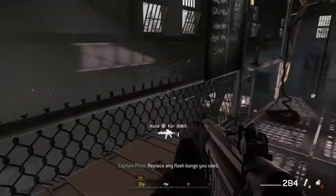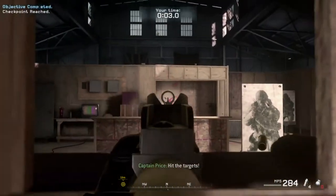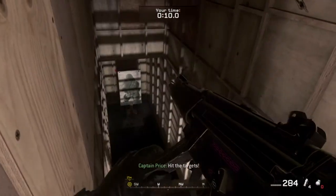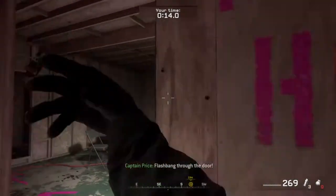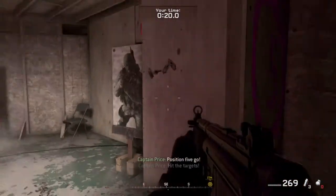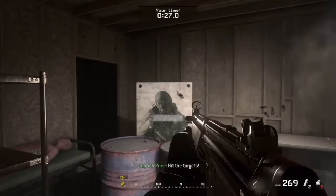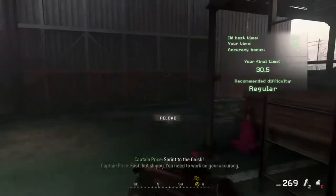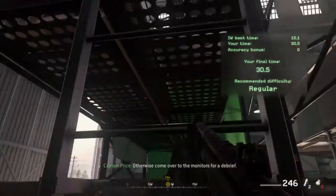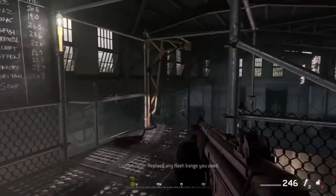Replace any flashbangs you used. Alright, replaced, replaced. Go go go! Hit the targets! Flashbang through the door! Flashbang through the door! Hit the targets! Final position, go! Sprint to the finish! Fast, but sloppy — you need to work on your accuracy. About half a second off. Climb up the ladder if you want another go, otherwise come over to the monitors for a debrief. One more.